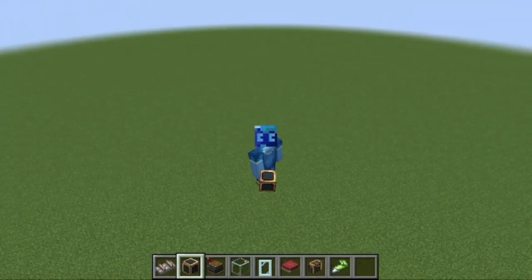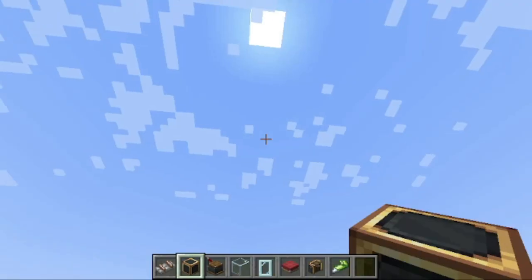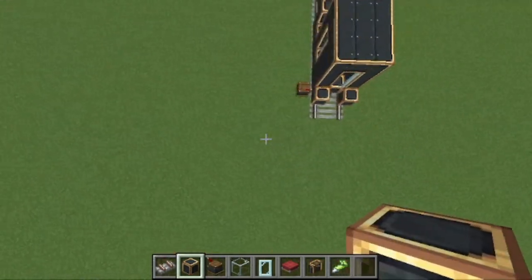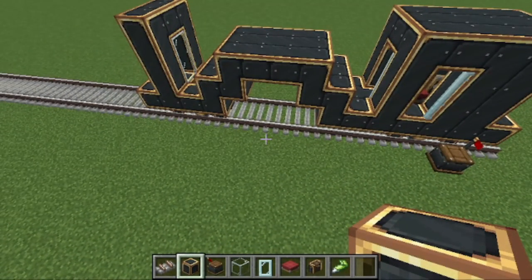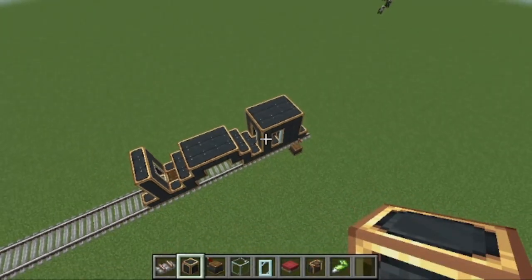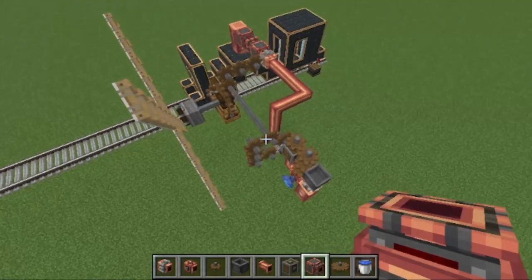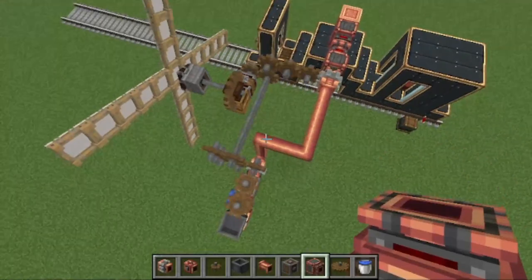Guys, I've barely even started and I'm already sick and tired of this mod. You may be asking me: James, why does your train look like if you gave a toddler a computer and told them to make a train in the Create Mod? Well, number one, I am not bothered to build a proper train, and number two, I'm going to spend most of my effort on the fluid system and not make it look like some junk you find in a dumpster on the side of an alleyway. I have made a very, very overcomplicated machine and for some reason I decided to make it the most garbage way I literally can.